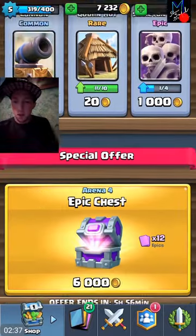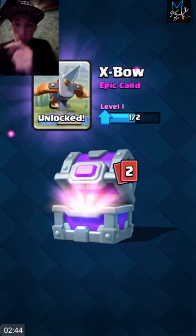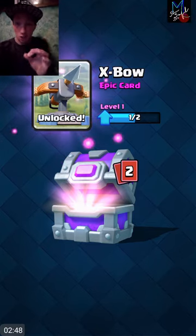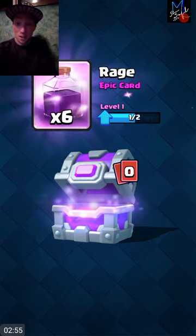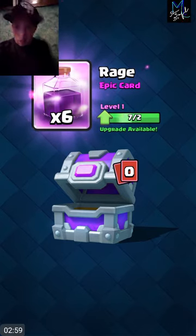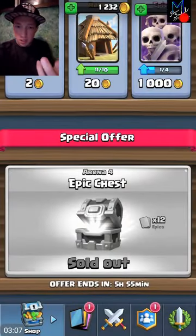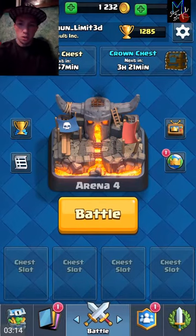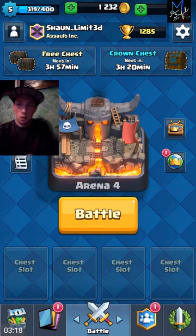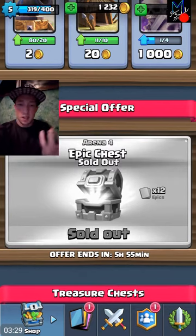We're going to get this chest, we do have enough coins. Boom, purchase! Exbow — we needed that, we didn't even have that card, guys. Very cool. An epic balloon — we could upgrade him, totally happy with it. Rage! Guys, my deck is going to be OP to the max. Wait — it says it's supposed to be 12 epic cards and I only got three cards out of that chest. Isn't this supposed to contain 12 epic cards?